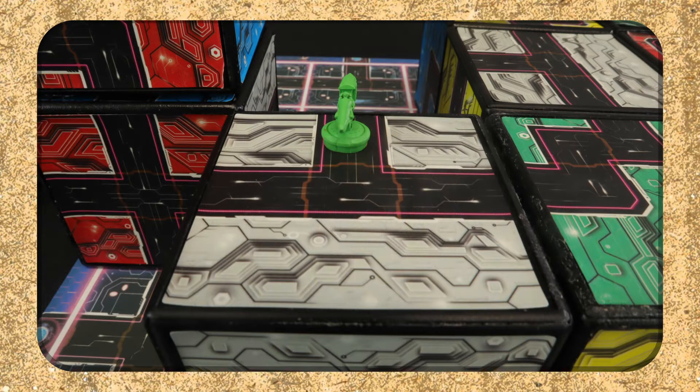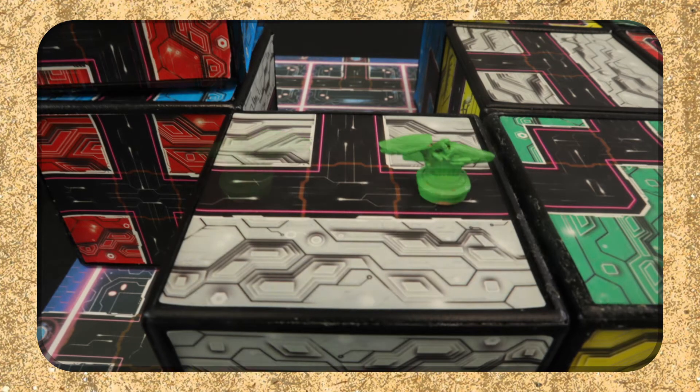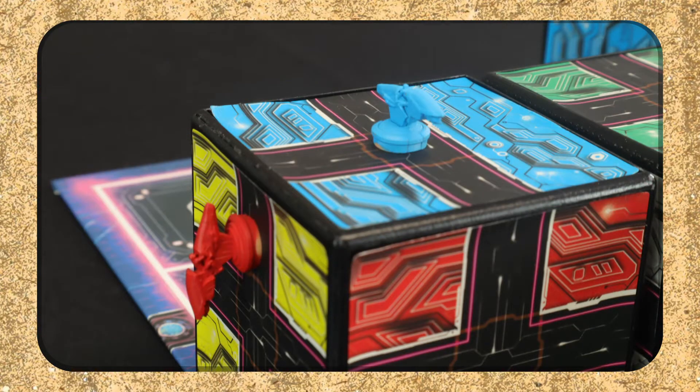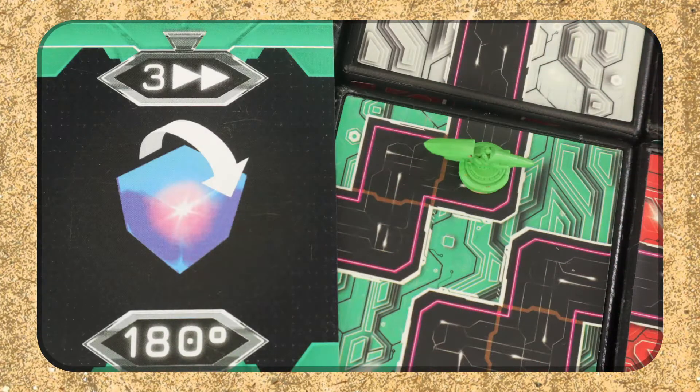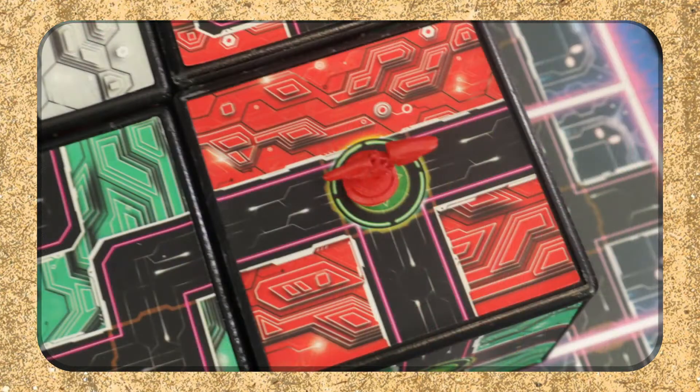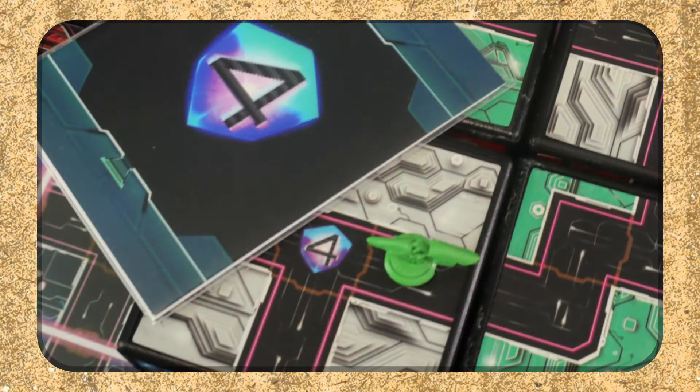Your racers move spaces and can turn either left or right. However, they can crash into walls or even onto other players. Instead of playing cards for movement, they can be used to turn around. If you do crash, you get to start over from the beginning. If you manage to cross the checkpoint, you can spawn into that location instead.